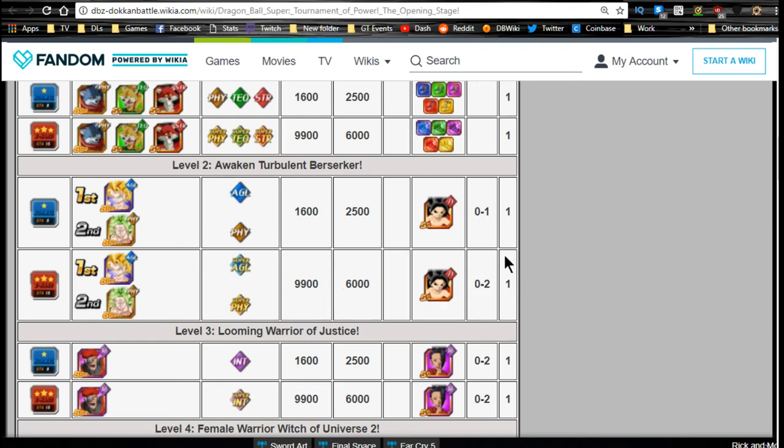I'd definitely recommend getting Caulifla up to super attack 10 and Dokkan Awakening her — even if you don't want to use a free-to-play unit, you can use her to increase the super attack of your agility Caulifla. Get at least nine of them if that's your goal. She drops up to two on Z-Hard. Good luck on that grind — I'm not doing it on the JP side myself, but I probably will on global.